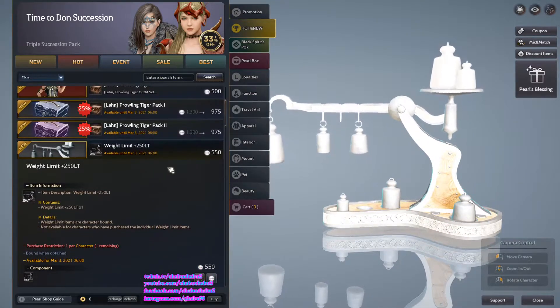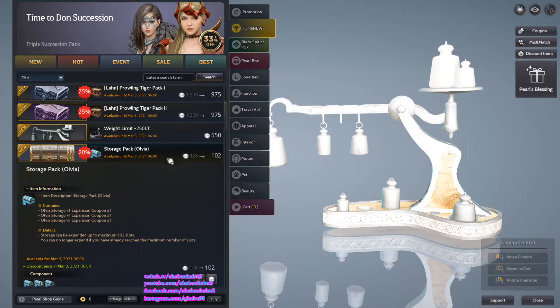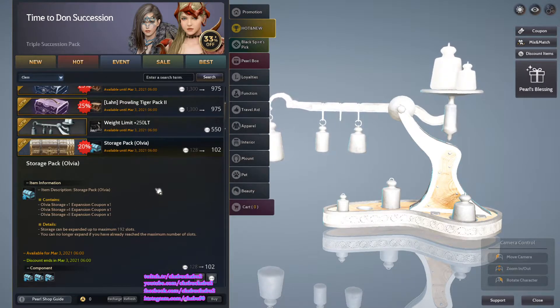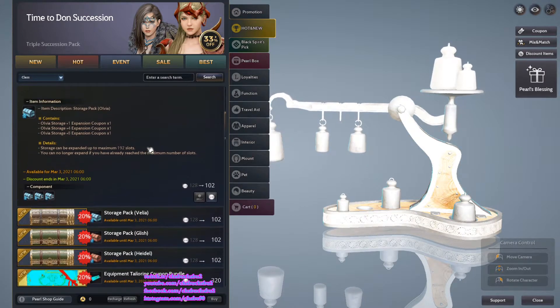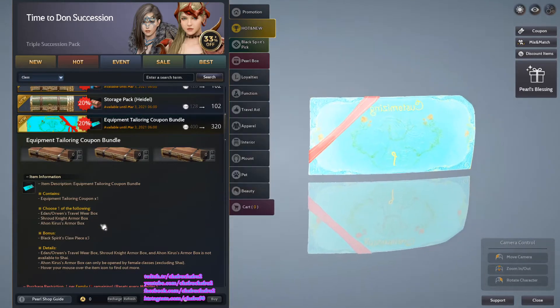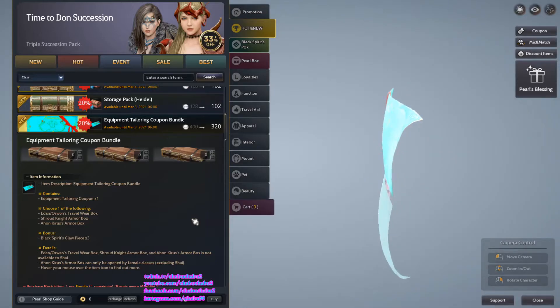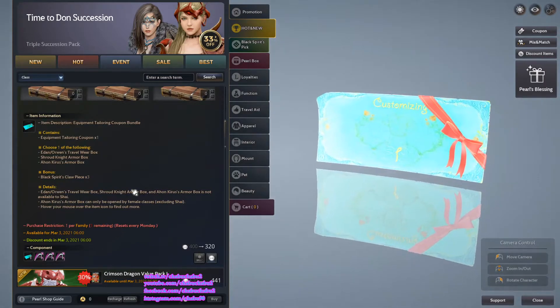Limited to 500 units at limited rate. 20% discount on store effect Ovia, comes with 1 expansion coupon for XO. Basically 13 expansion coupons for one pearl fuel, no limit on purchasing. Also there is a Volia fish and header equipment tailoring coupon bundle — you can select done-over travel wear, Shout Knight, or Ahon Curious armor rocks. Also comes with 3 flex wheel claw pieces, 1 purchase per family, resets every Monday.